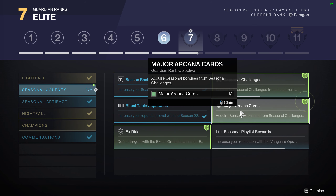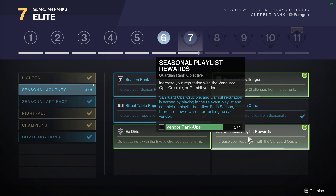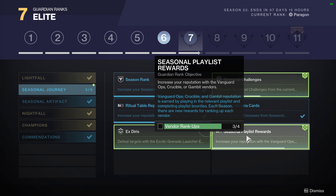For major arcana cards, it's just trying to get you to do just one — to teach you how to do that. For seasonal player rewards, that's going to be easy, because from there you just have to do Vanguard and play Crucible. And if you are one of the rare Gambit players, just play Gambit — that'll take care of itself.